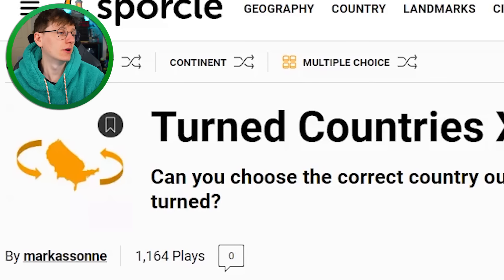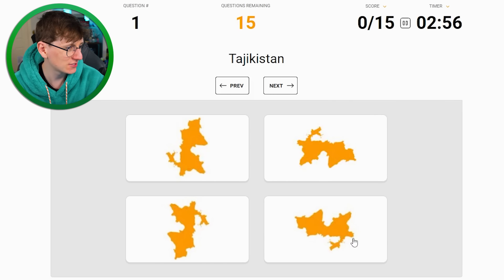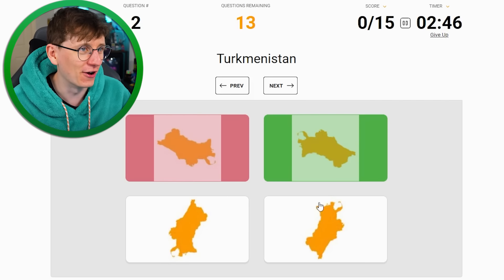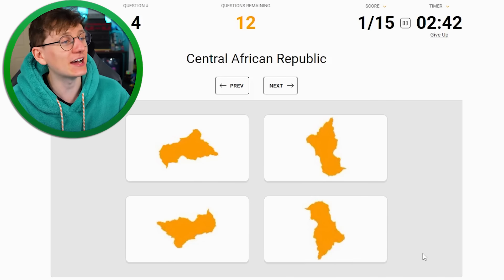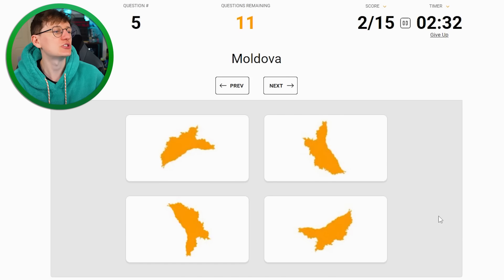I'm gonna use this moment of confidence to remind you that my new Youtooz is out, the link's in the description. We're on number 10 of this quiz set, the average once again is 11. Tajikistan - I feel like I know that, one of these two, I'm gonna go with that one. Turkmenistan - that one. We might be at our limit. Honduras - that one. Nice. Central African Republic - quite a small country, I'm gonna go with that one. Yeah.